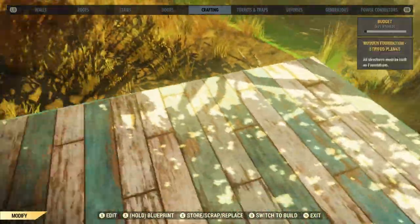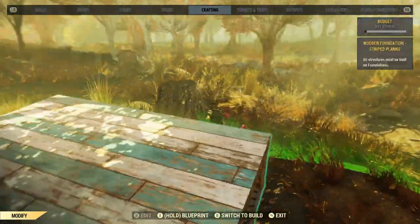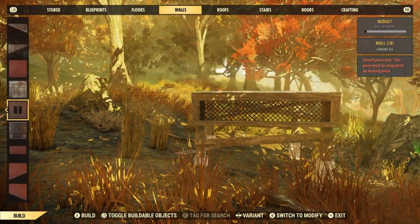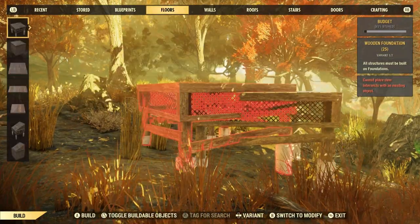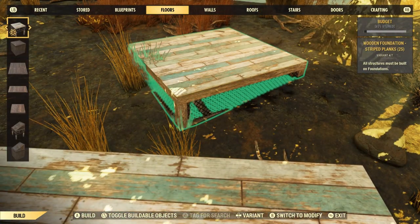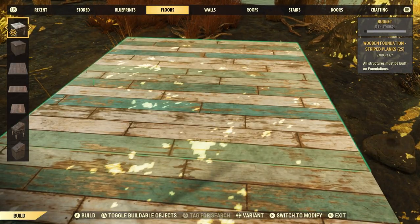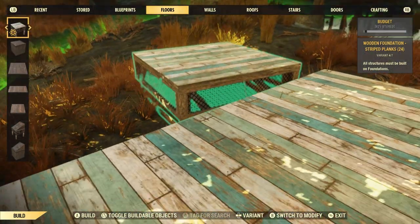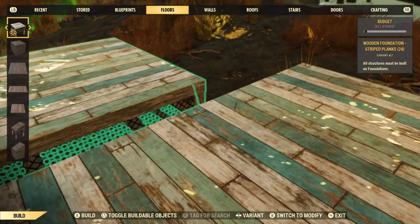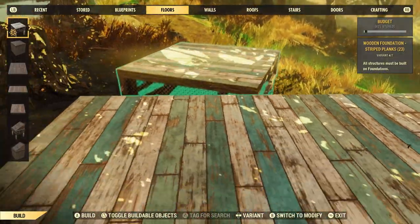Special shout out to these striped planks from the Atom Store which look incredibly cosy. I've deliberately left a foundation there so I can rebuild everything a little bit quicker. I mentioned in my last building video that I'd got a building character, and this isn't him - this is my main character. The reason being is I just haven't actually got around to transferring the new recipes over to my building character.